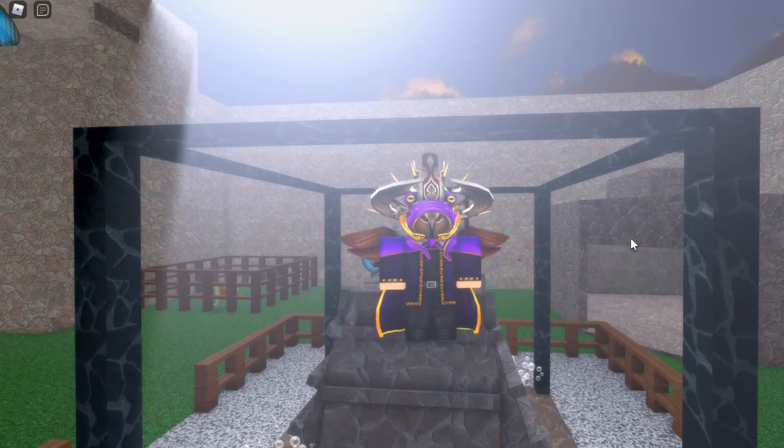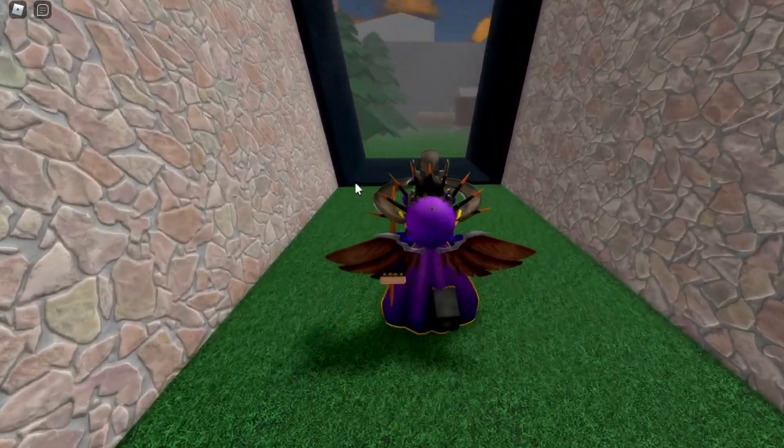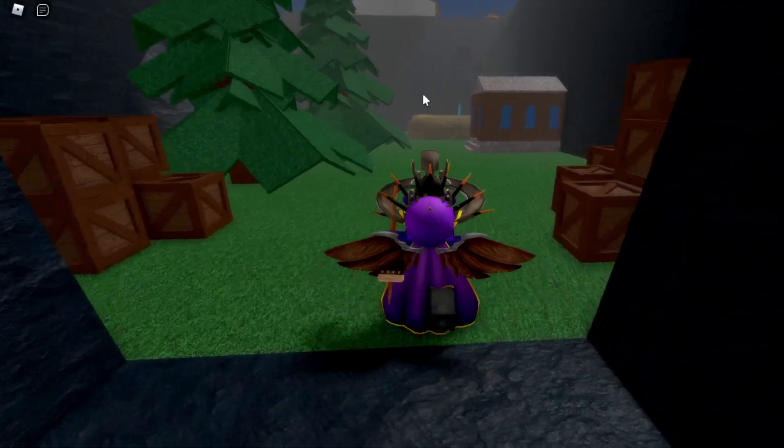So in order to get the red glowing eyes, from this one part over here, you want to turn left and hover into this little alley area. Now once you reach this alley area, you want to keep going straight forward and reach the back wall of this alley area.